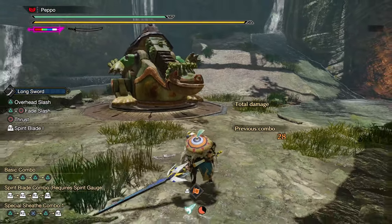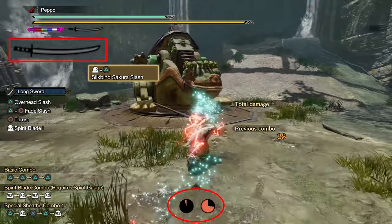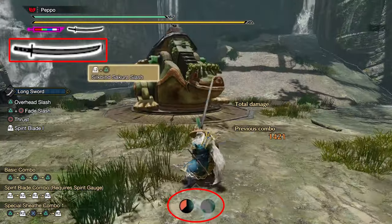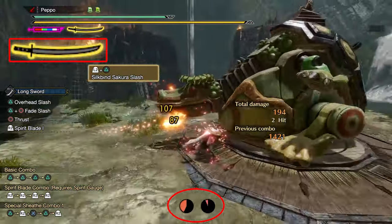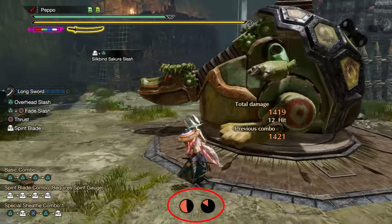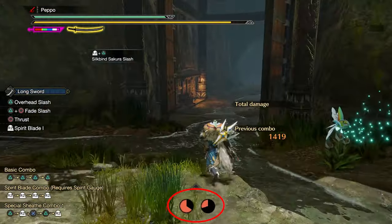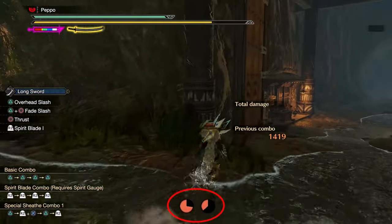Sakura Slash is relatively simple to use. It consumes one Wirebug, levels up the spirit gauge if it connects, and deals a decent amount of damage — especially if used with good elemental Longswords. The downside of this move is its Wirebug cooldown. It takes about 36 seconds, so you won't be able to spam it.